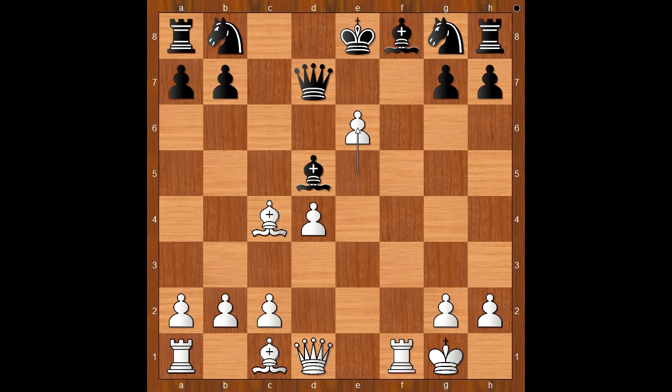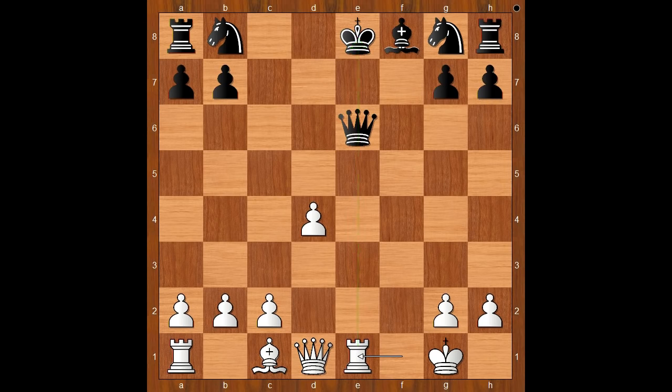Queen to c6 was played — what else? If bishop takes on e6, bishop takes bishop, queen takes bishop, rook to e1 — pinning and winning. And what else? If queen takes on e6, rook to e1 — pinning and winning. Back to our game.